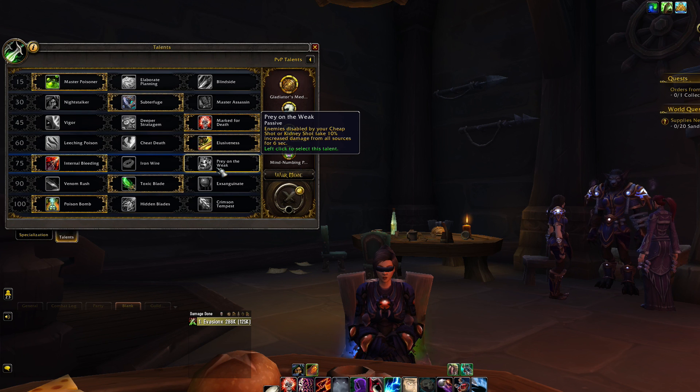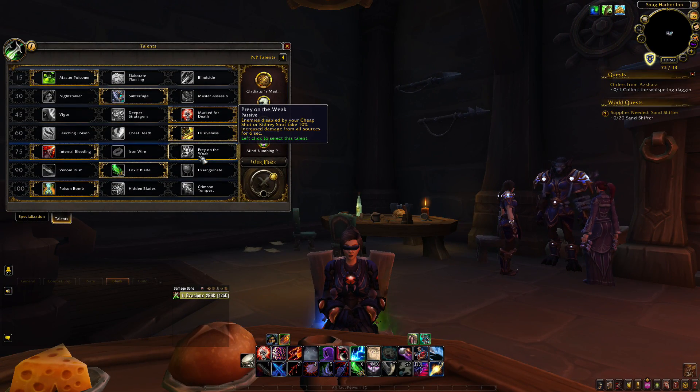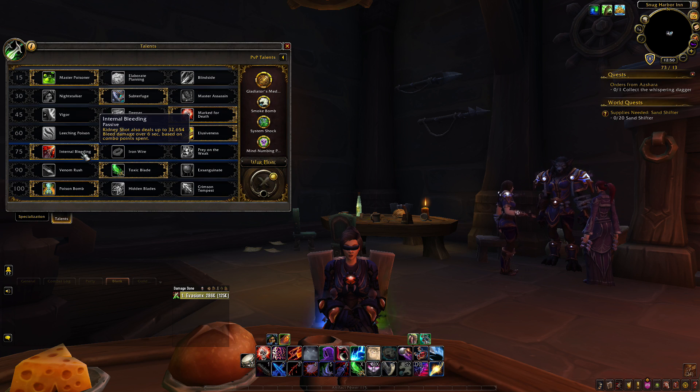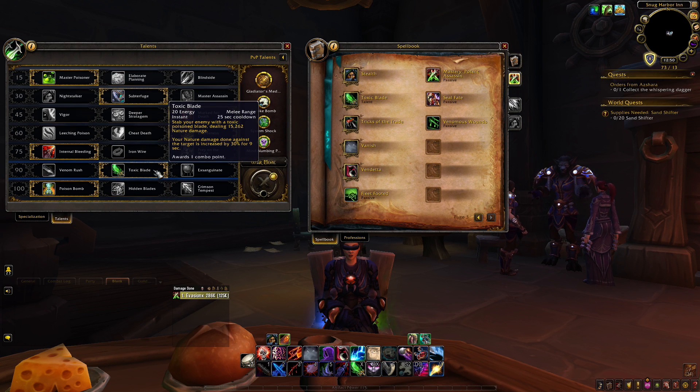Next row: Internal Bleeding is the only real option in PvP. Prey on the Weak is nerfed to 5%; otherwise I'd consider it because 10% would be quite fun for setting up teammates. Internal Bleeding is great because it works with your Venomous Wounds passive — a passive Assassination rogues have where you get 7 energy every time your bleeds tick. So just pressing your Kidney Shot, you're pretty much getting all that energy back, which makes your rotation smoother and easier to burst.